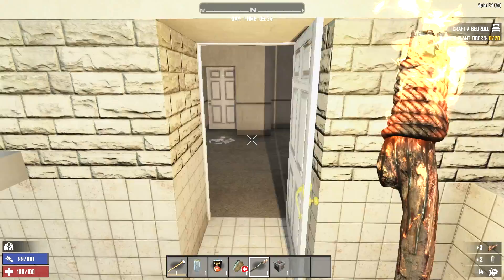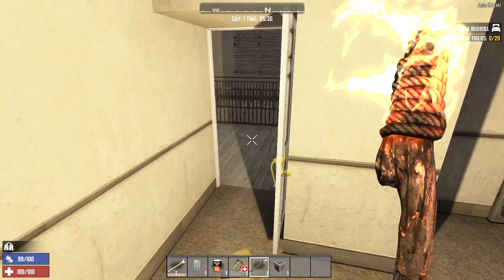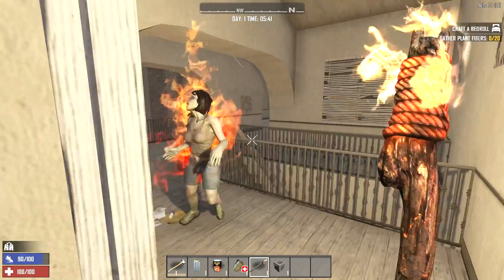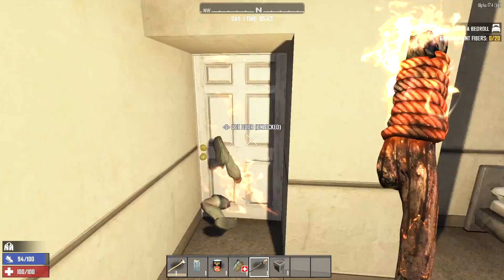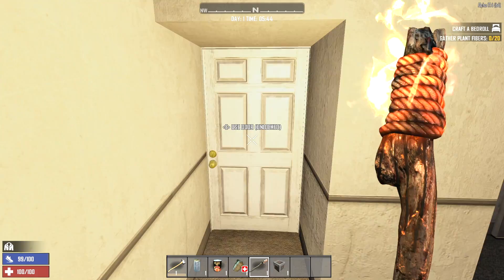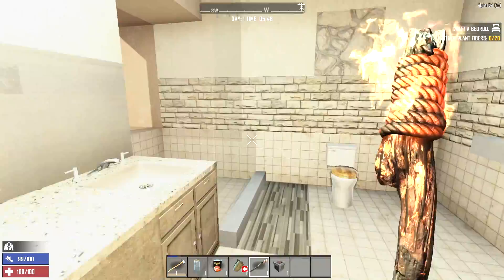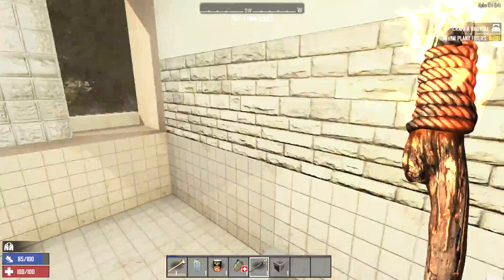Grabbed some cloth from the bathroom. There's a zombie coming up the stairs. I feel like the torch doesn't do a good job of knocking them down — yeah, it sets them on fire, but when you're fighting in a little tiny area, which is basically what we're going to be doing this entire series since we're only going to be fighting inside POIs, you've got to keep backing up. It'd be nice to have a weapon that knocks them down frequently and gives us some breathing room.